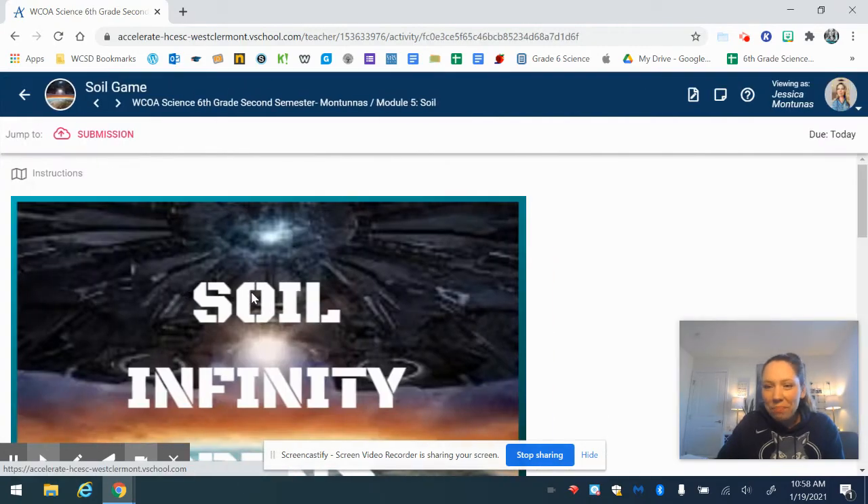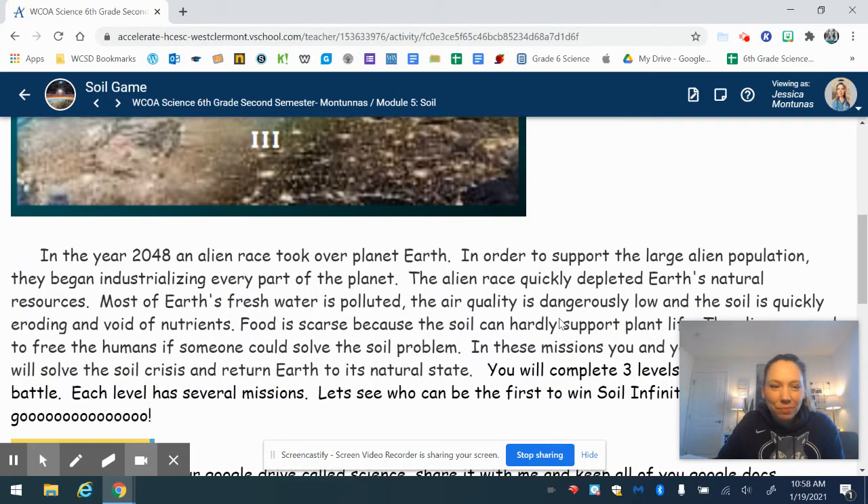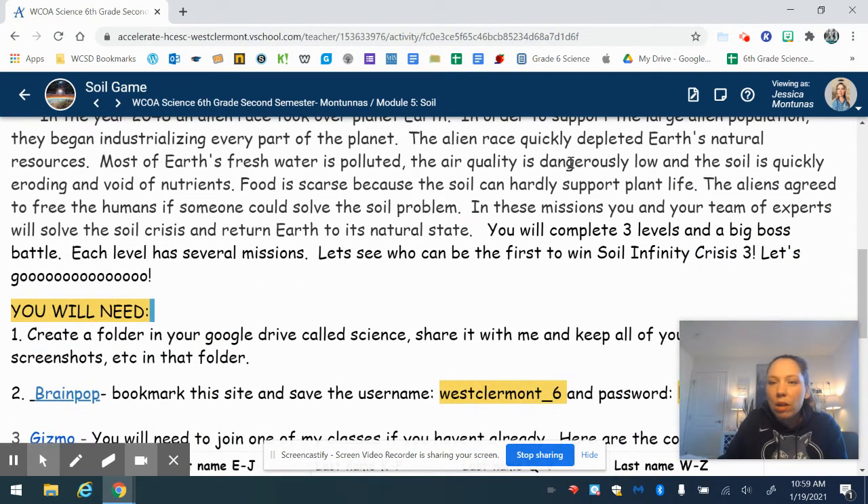Let's talk about the game. We are going to play Soil Infinity Crisis 3. Here is the premise: in the year 2048, an alien race took over planet Earth. In order to support the large alien population, they began industrializing every part of the planet. The alien race quickly depleted the Earth's natural resources — most fresh water is polluted, air quality is dangerously low, and the soil is quickly eroding and void of nutrients.